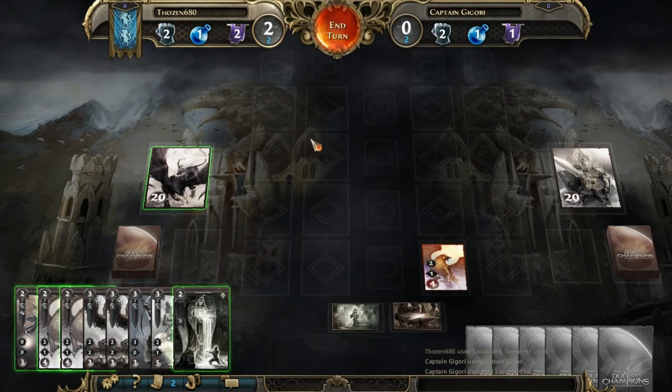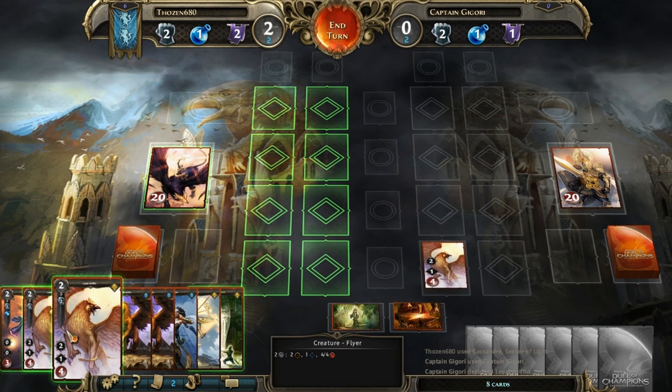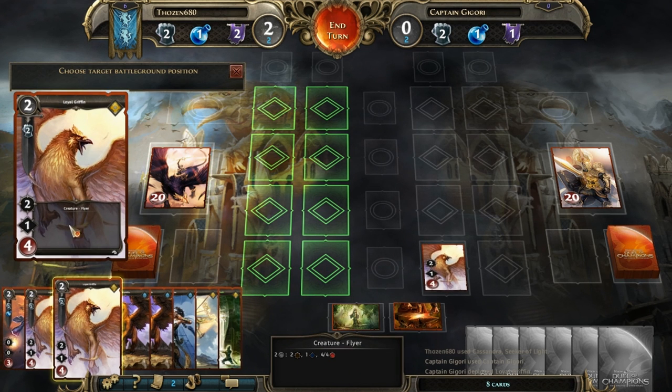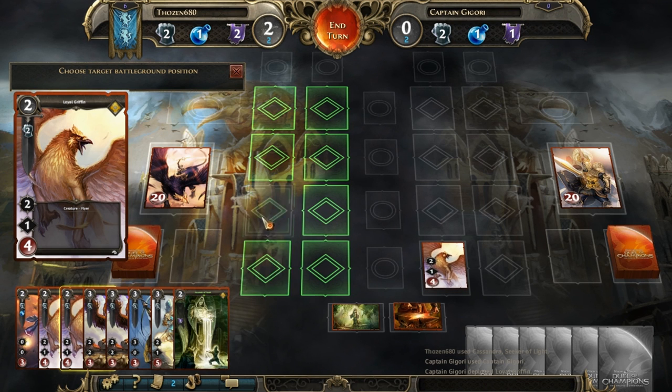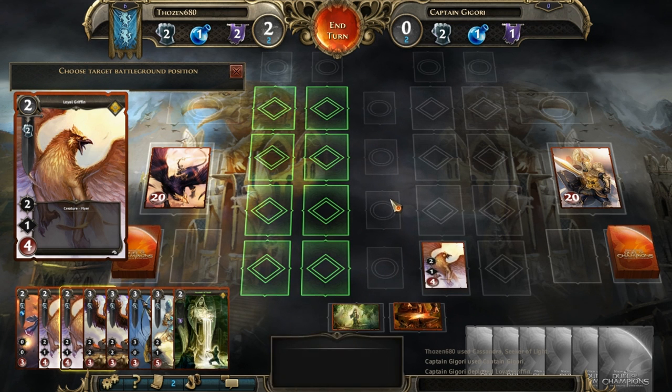He has four life, and you'll see the life go down as the creature takes damage. For simplicity I'm going to cast the same creature. I click on it and choose where to put it — I can put it on the back line or the front line. We'll talk more about these later. They have enchantments where you can enchant columns, or rows, which is pretty neat.